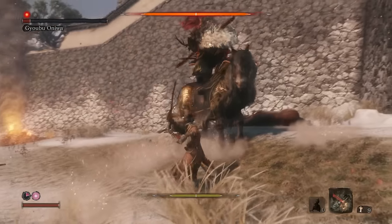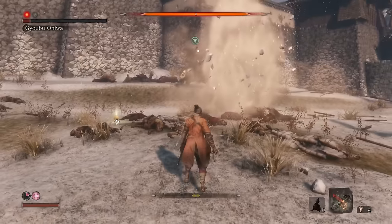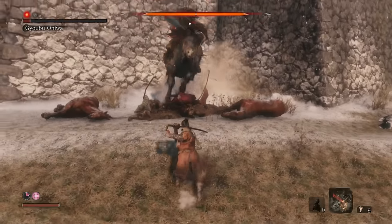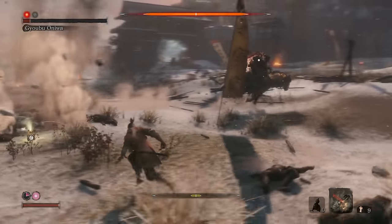He does have two unblockable moves that are indicated by the red symbol. They are a thrust attack, and another where he sticks his spear in the ground and drags it along the floor to grab you. But they can both be easily avoided by holding back and the run button to run away when you see the red kanji symbol.